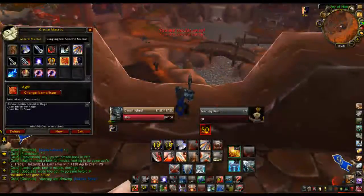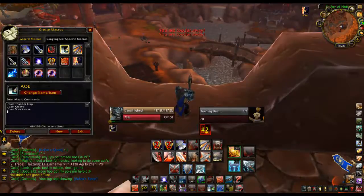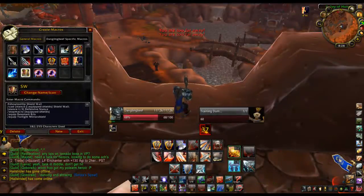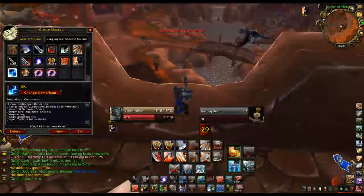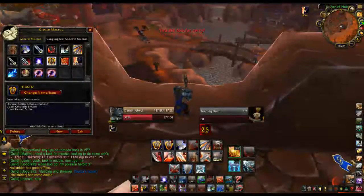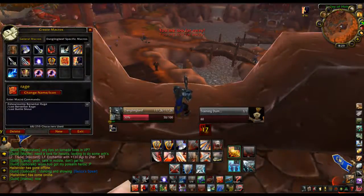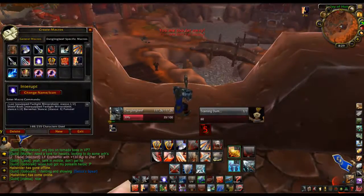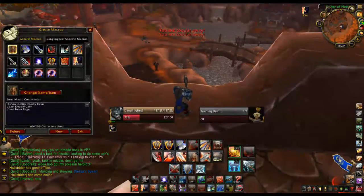I'll leave all my macros in the description. The Bladestorm macro is very helpful for arms warriors — still working on that one, it's really flawed. Shield Wall macro is the best macro ever for fighting melee. Spell Reflection is amazing for fighting casters, especially frost mages. You can have all your shouts in one button to save some space — do a nice Berserker Rage slash Battle Shout cast for fury warriors especially, to get that Raging Blow up. And you've got your interrupt, your disarm, and your Deadly Comm. The Deadly Comm macro — a lot of people are wondering, I want to cast Intercept into the Comm at the same time. Well, with this macro you can, but you can only do that if you're at 75 rage or above.